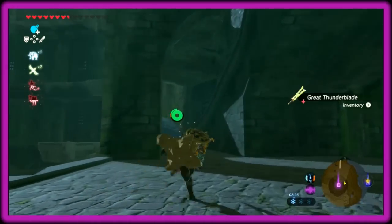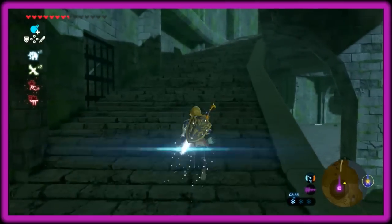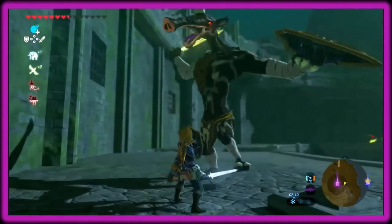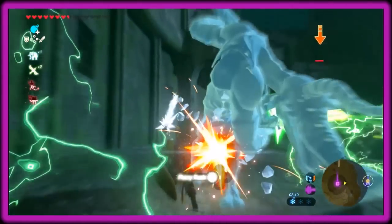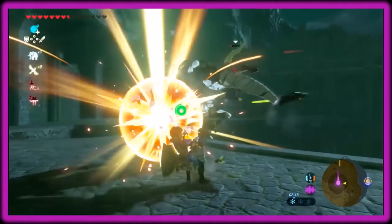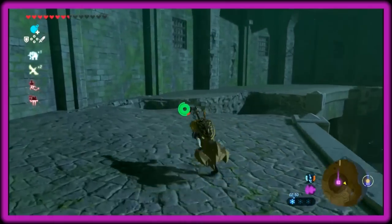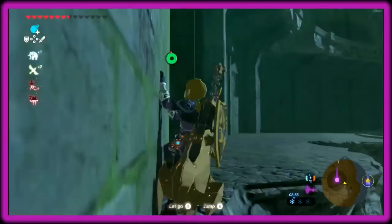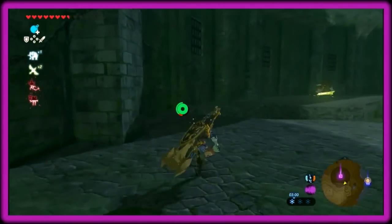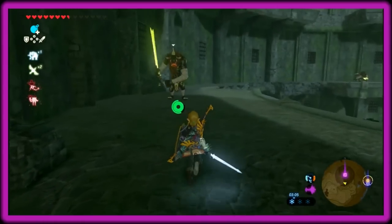Up here is where you get the lightning weapons, which are my favourite because they look awesome. I like to get that freeze effect off and then hit him. You can fast travel away once you collect it, so you don't have to deal with the Lynel. And there's your greatsword — 32 damage. It really does help when dealing with enemies.